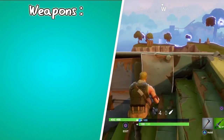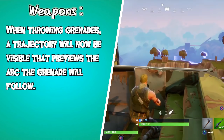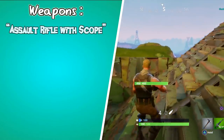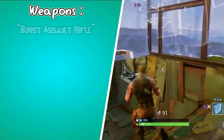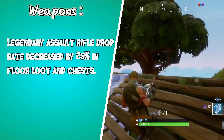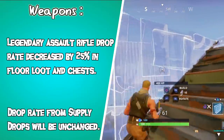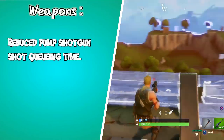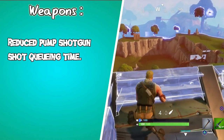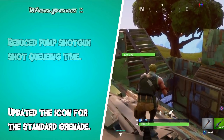Moving on to the weapons section of the patch notes: when throwing grenades, a trajectory will now be visible that previews the arc the grenade will follow — that's actually really helpful. They renamed some weapons for consistency: assault rifle scope is now assault rifle with scope, assault rifle burst is now burst assault rifle, submachine gun suppressor is now suppressed submachine gun. Legendary assault rifle drop rate decreased by 25% in floor loot and chests, while the drop rate from supply drops will be unchanged. They reduced the pump shotgun shot cueing time from 0.4 to 0.2 seconds — it's now the same as all other weapons, which will reduce the chance that players will misfire the weapon. And they updated the icon for the standard grenade.